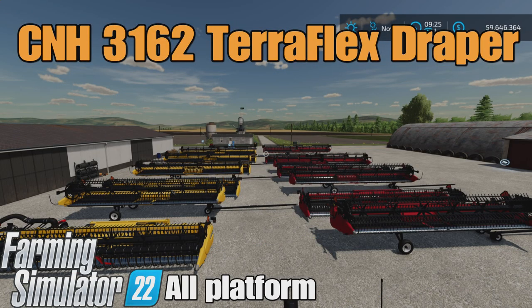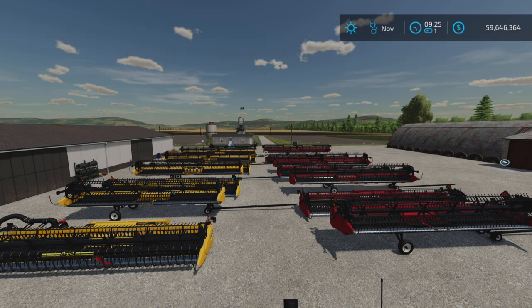Hello, Unifarm Guy here, and this is the CNH3162 Teraflex Draper. Well, that's what it's called, but it's a pack of all of these harvester headers. This is for all platforms: PC, Mac, and console.